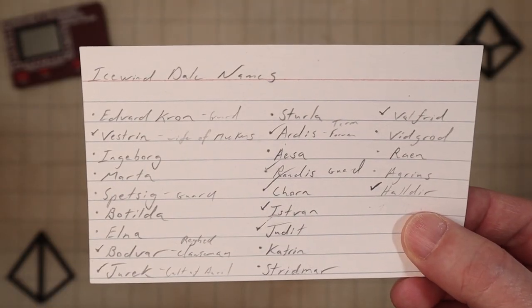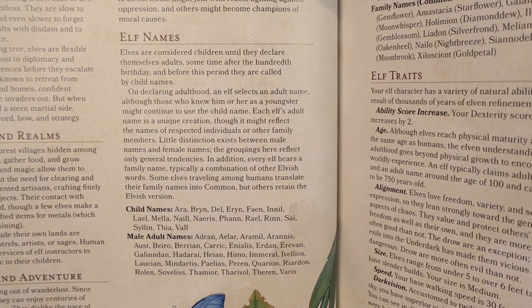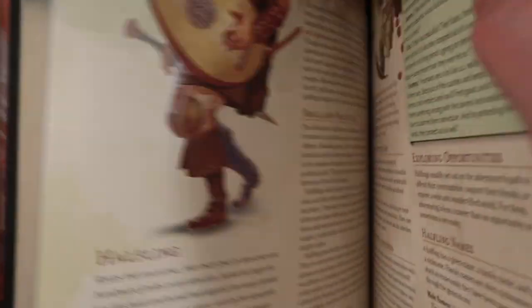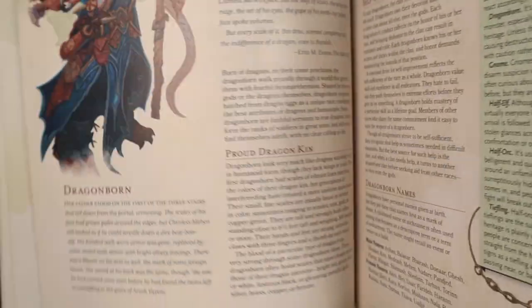That might be fine, and everyone at the table might have a good laugh. But if you want to minimize the awkward pauses and add some level of forethought to your names, there are some great resources out there. Typically I'll start a 3x5 card and just start adding names as I think of them or get inspired by something. Of course, the D&D Player's Handbook is a great place to start — lists of names are included for each race, which is something I totally forgot about until making this video.